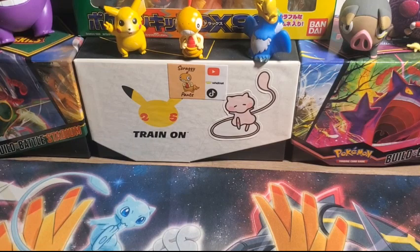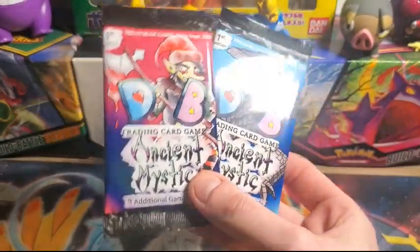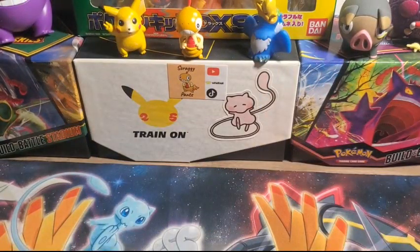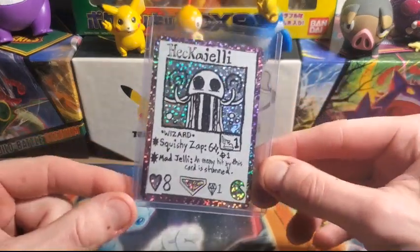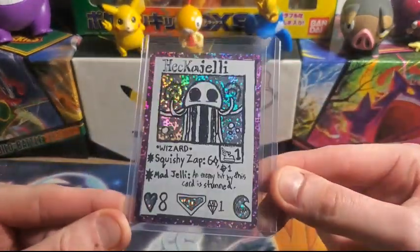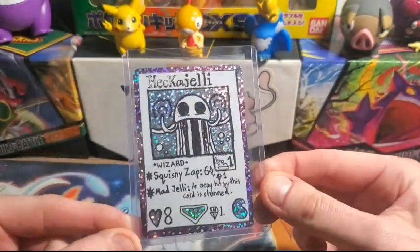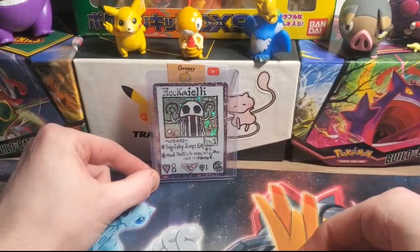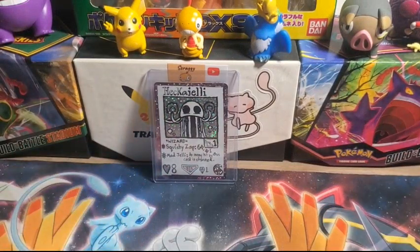What's up guys, scraggypants here joined by Aaron. We're back with another Dream Book opening today. We're going to be opening up some packs of Ancient Mystic — we have four packs left from our booster box. We just opened it and wanted to share the last four packs with you guys. The pull of the box is the Hecka Jelly Prototype Rare, numbered out of 35 — an insane card. We know we got four packs left, let's see what else we can get.